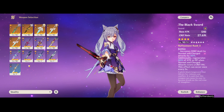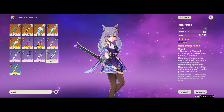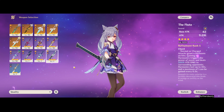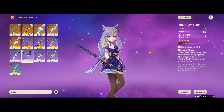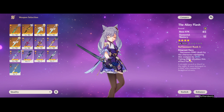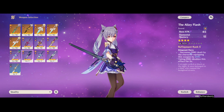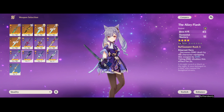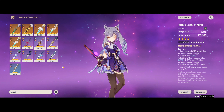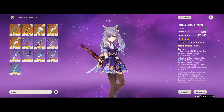As for other options, the Flute is also alright — it isn't as good as the other two four-star options but it's not bad by any means. The new Liyue Flash is decent but not very good, so you're still better off with Lion's Roar or Black Sword. All other options, just simply don't use them.